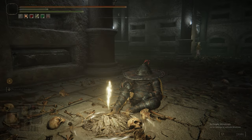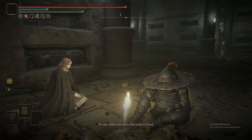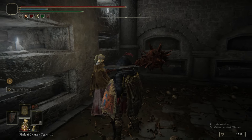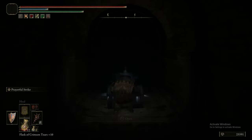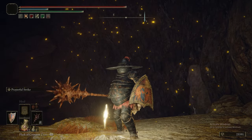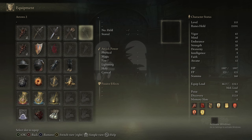We've reached the grace down at the bottom. We can talk to Melina and she's begging you not to go into that room. We went into the very start of the Deep Root Depths, grabbed that grace, and then warped back to Ranni's Rise because we're going to need her for the next part. You can take off all your equipment and go into the big room at the end to get the Frenzied Flame blessing, but we're not going to do that just yet - you can do it at any point, so just wait until Mountaintops of the Giants, which is when we recommend it.